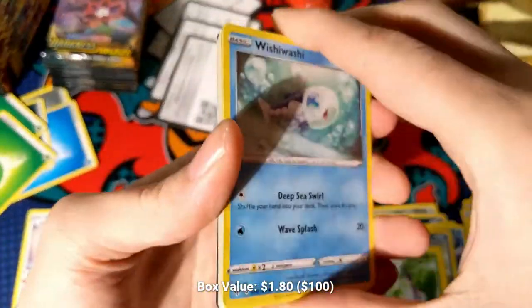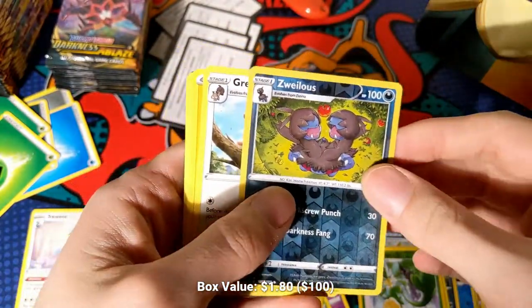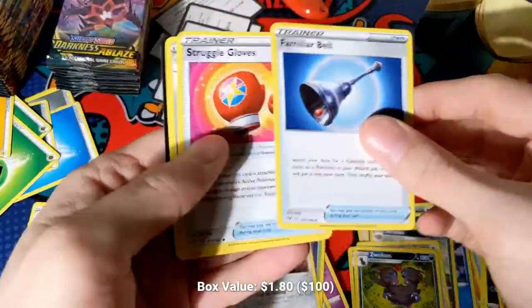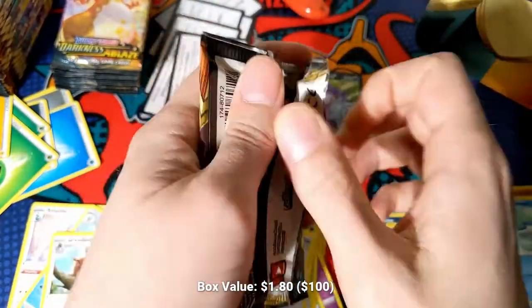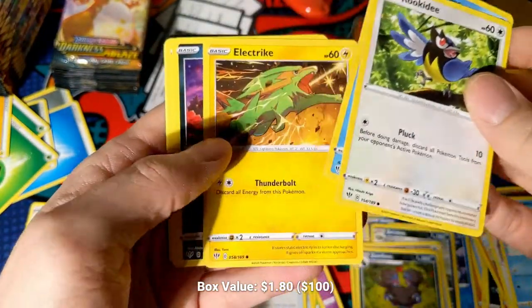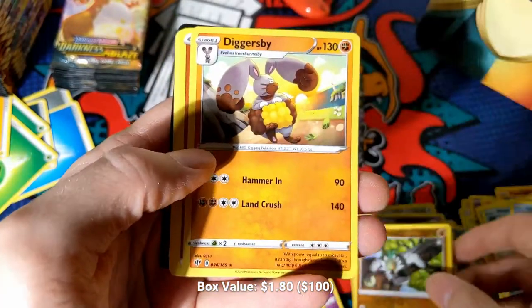Even though most of my product got canceled, I have been able to find a little bit more. This stuff is way more overpriced than the original stuff I got. I did want to make sure I had something to open on the channel whenever that came out, and I wanted to chase whatever's actually going on in there — because I don't know what the chase card is. I think it's going to be a Charizard or something, because that's what all the good chase cards are.